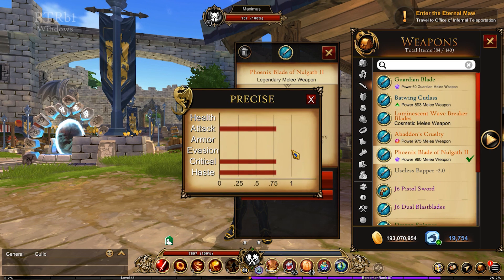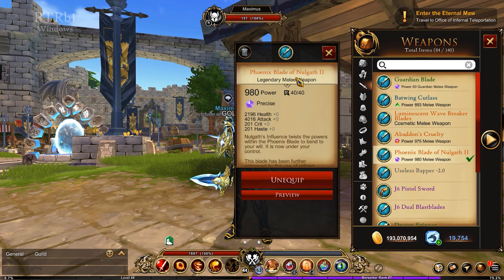As I mentioned, this does provide attack, crit, and haste — those are what we're going to be focusing on for each item. Let's start with the first one, which is the Phoenix Blade of Nolgath. This is a legendary item at 980 power. The Phoenix Blade of Nolgath 2 only has two stats at its base: health and attack. As you can see, the attack has been sufficiently boosted — it's given over 200 more attack. It also has an additional 200 crit and 200 haste. Very nice setup for this blade.